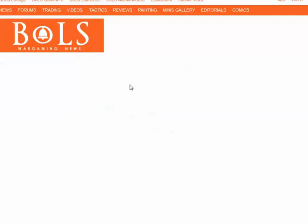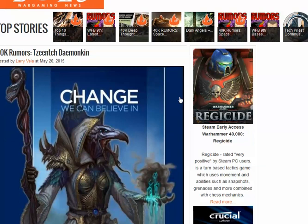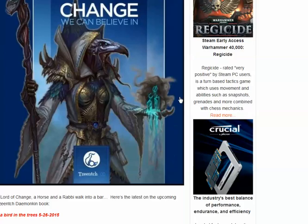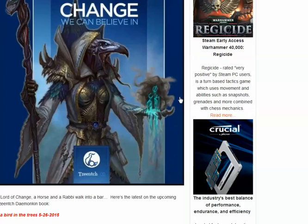Here we're over to Bell of Lost Souls. I remember meeting these guys at Adepticon — I think they're regulars there. There's just so many people, I usually don't get to see them very much. Tzeentch Demonkin — 'Change We Can Believe In.' Fantastic. Love that art. I've always wondered how they get the art going on this.